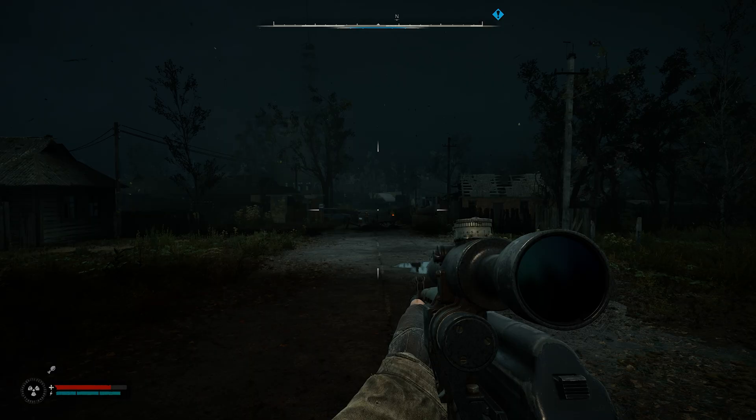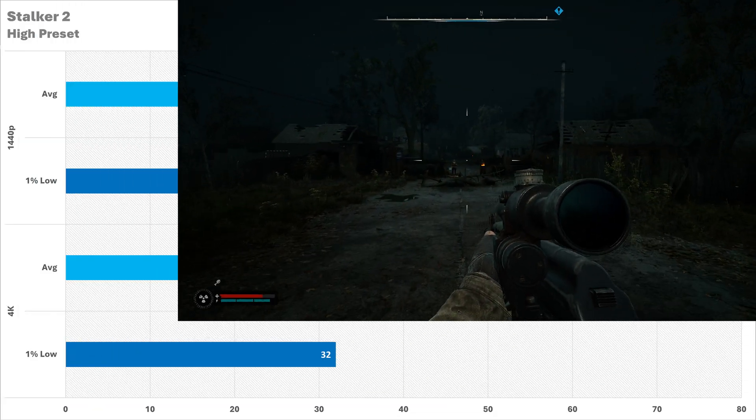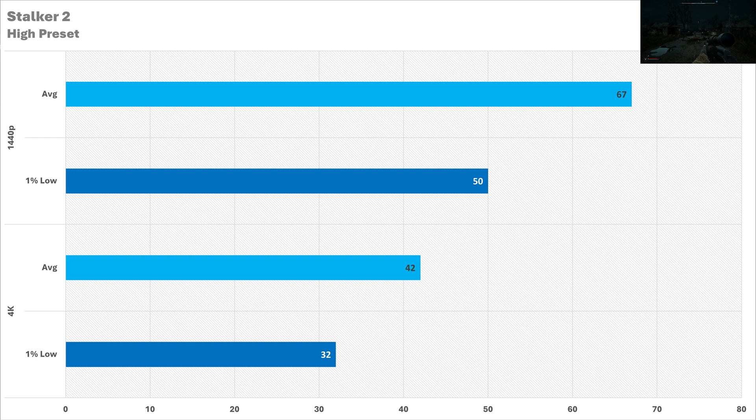Where the 5070 won't be working wonders is in Stalker 2. It's Unreal Engine, there's not much you can do about it. 67 FPS on the high preset at 1440p is not the best performance in the world, but it's still playable, and the frame time is looking pretty decent. At 4K, we see the lowest average frame rate of all the rasterized AAA games at 42, so that's not great — though the 1% low isn't looking too horrendous.